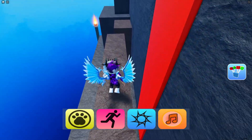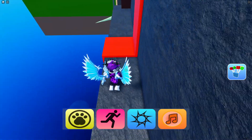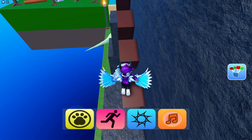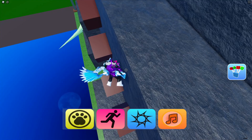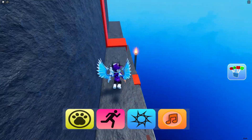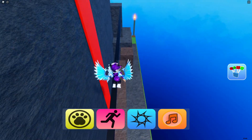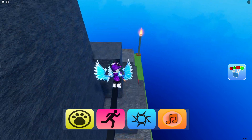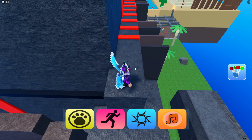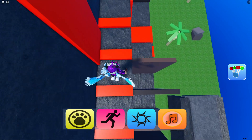Now we've got over here, what we're gonna do next is jump over here, then over here after that, then jump over here and do this bit. After that we're gonna jump over here — that was a bit risky — and then go over this quite thin beam. Now we've done that, we're going to complete this next bit of parkour which shouldn't be that hard.